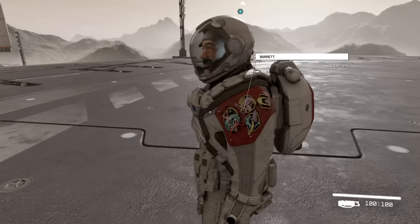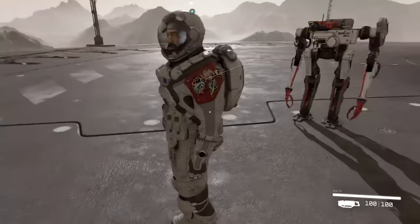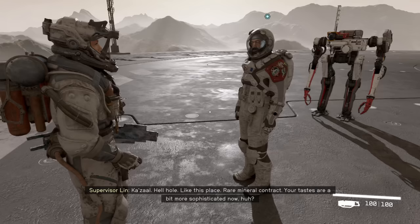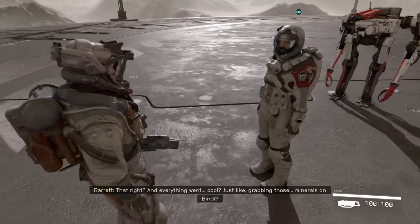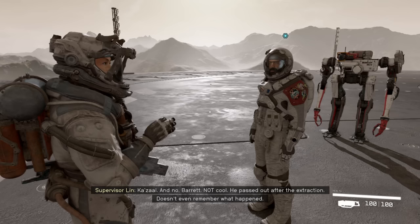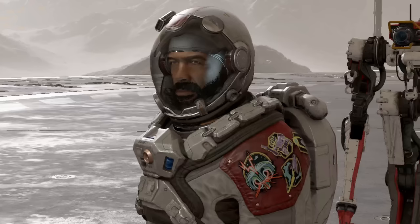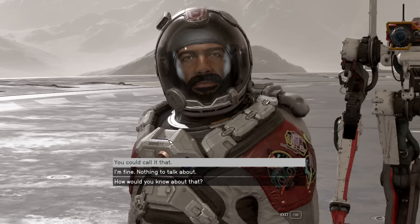Barrett? Been a long time. As people have pointed out online, the badges on their shoulder — yes, it has been. I guess it depends: not every spacesuit's got it, but it tells you the skills they get when you recruit them for your crew. You're a mineral contract. Your tastes are a bit more sophisticated now, huh? Hey Vasco, so you found something? Right here — the new guy found it. No booster pack. And everything went cool? Just like grabbing those minerals on Bindi? And no, Barrett — not cool. He passed out after the extraction. Doesn't even remember what happened. I've got this issue where the lip sync is completely out of sync on the first line of dialogue when you go into a conversation every time — I don't know if that's everyone's issue or something about my setup.